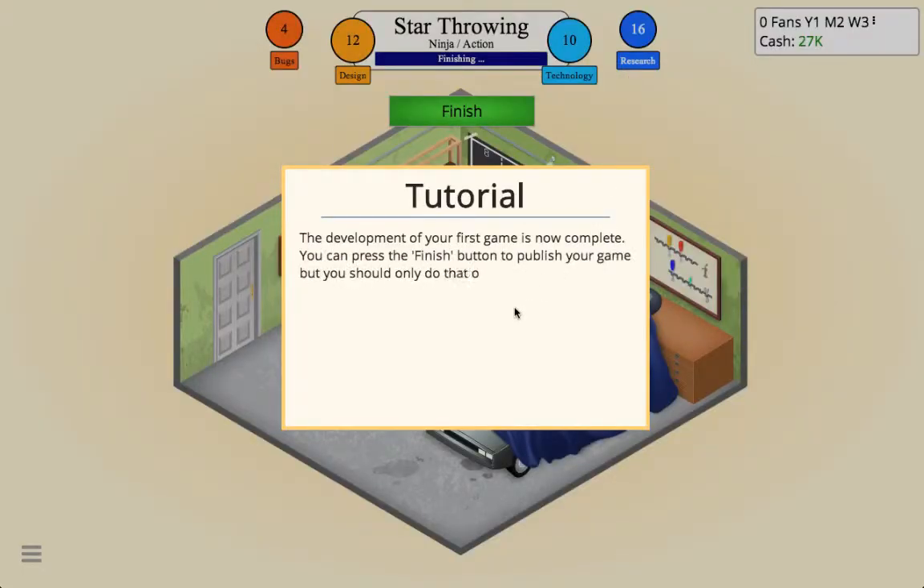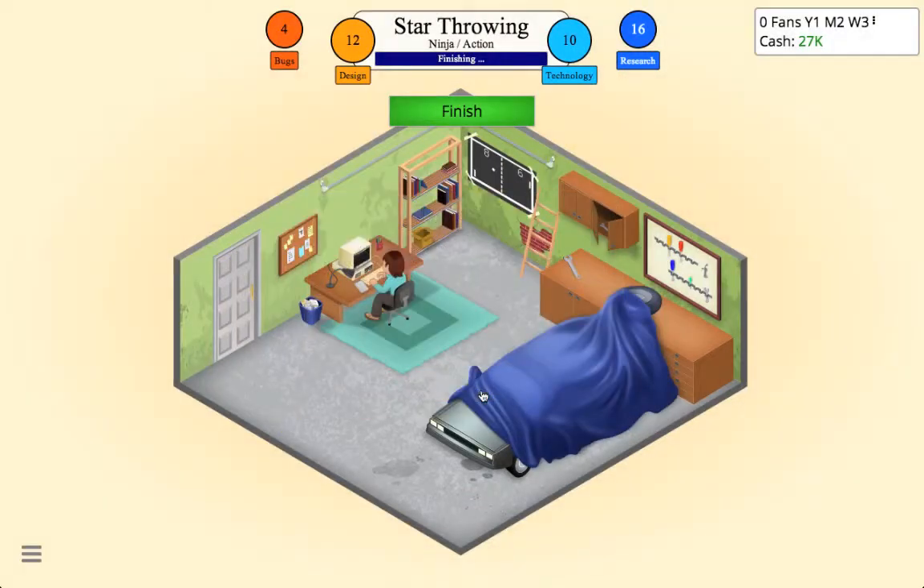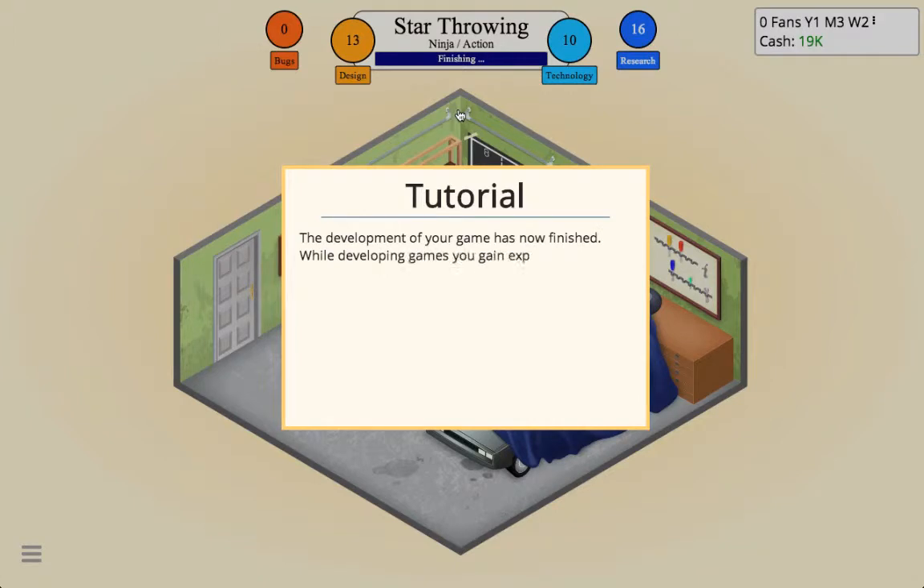The development of your first game is now complete. You can press Finish to publish your game, but you should only do that once you fix the majority of bugs — releasing a game without fixing bugs can severely affect your rating. As you can see he took out all the bugs, but he just brought up another one. Now we're gonna hit Finish.